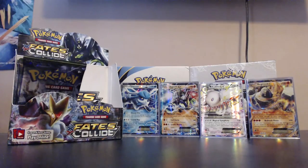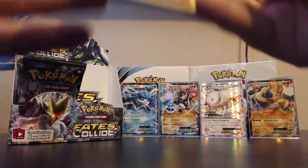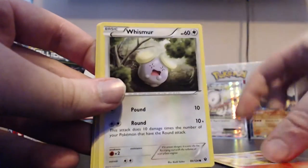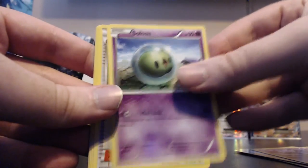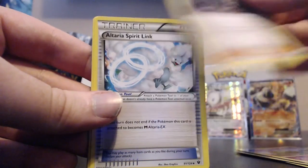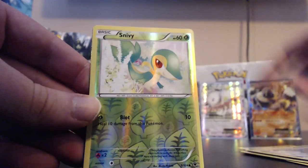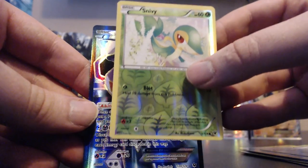One of those Moltres was in the reverse holo slot along with the Lugia we got. Next pack: Fennekin, Whismur, Minccino, Gothita, Solosis, Team Rocket's Handiwork, Altaria Spirit Link, Chaos Tower. Our reverse is a Snivy and our rare - oh, looks like we got ourselves a full art!